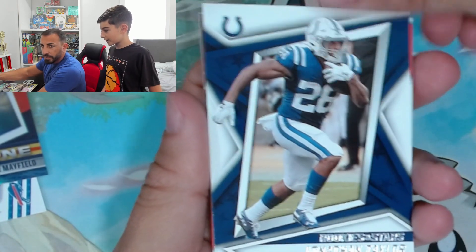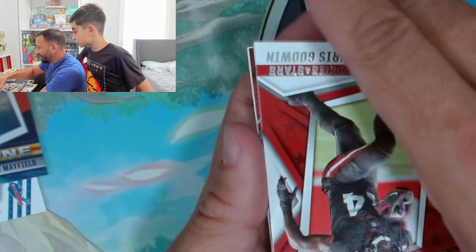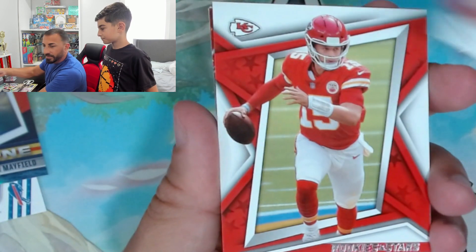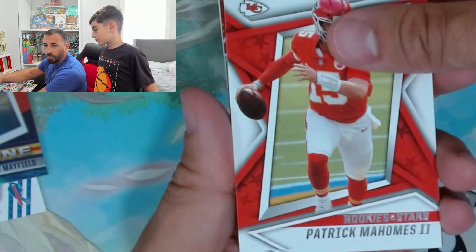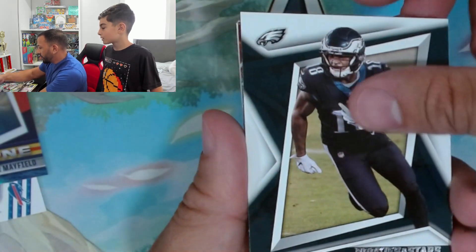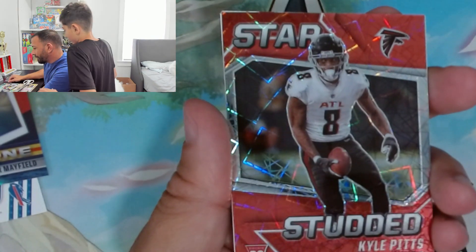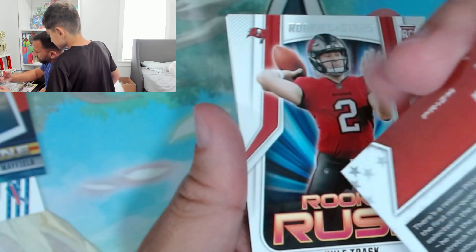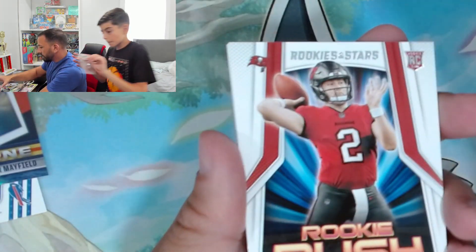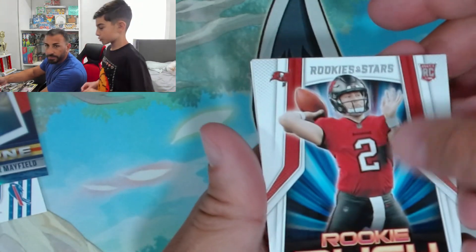I didn't get anything, I'm not gonna pull anything. Calvin Ridley — stop looking, go slow. I see a red thing. Chris Godwin — go slow on that. Patrick Mahomes! DeAndre Hopkins, Jalen Reagor. Kyle Pitts — that's numbered, it's a rookie! I don't see a number though. Rookie Rush — Kyle Trask.